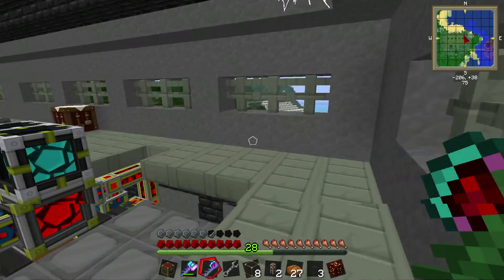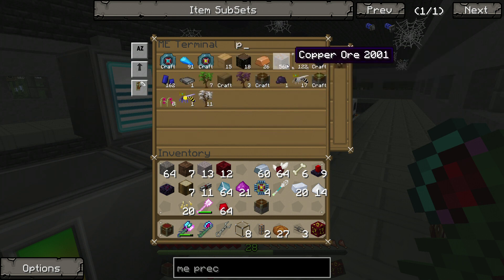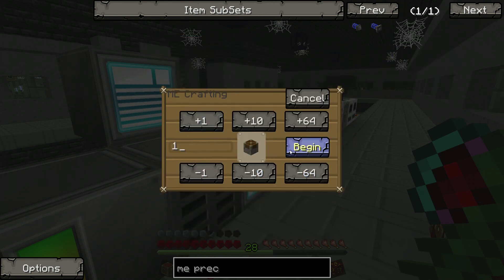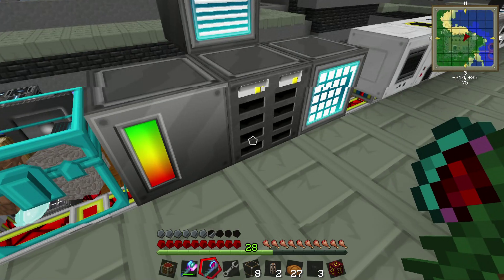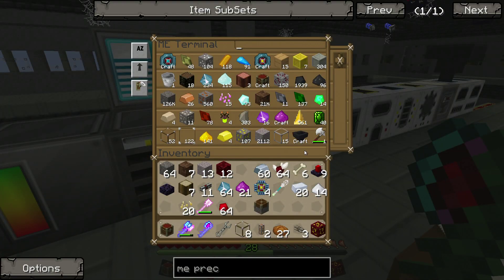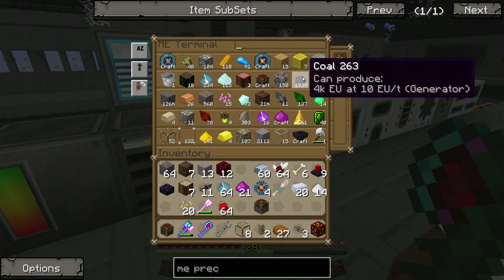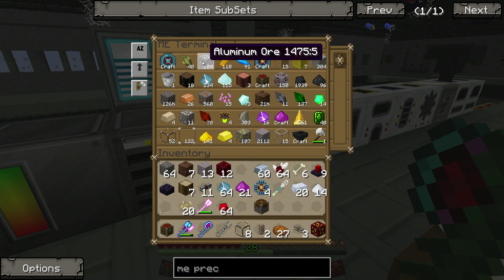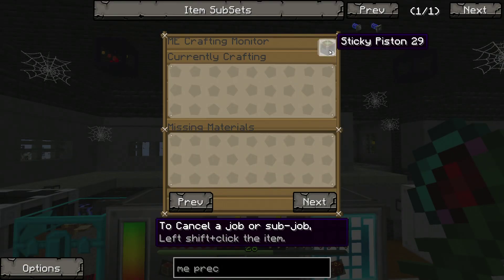So we're going to need one piston and one sticky piston. Put our rubber in. I think both of those are just missing a storage space and that's all. What can we yank out of the system to make room? Let's pull out some cobble — that should work. There it is, I see it, I see the beautiful thing.